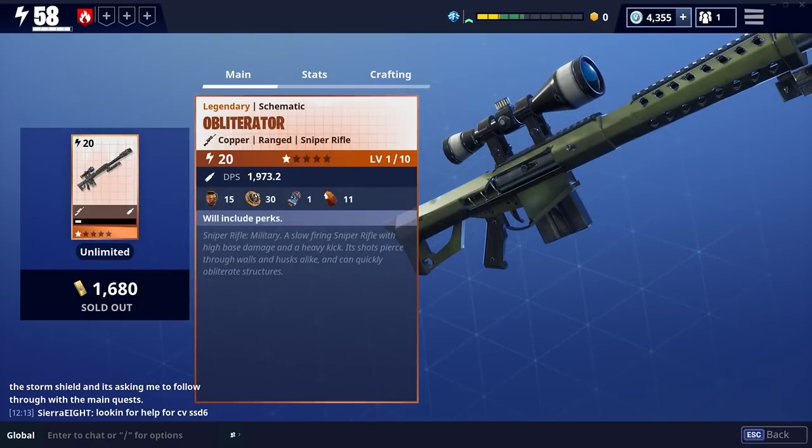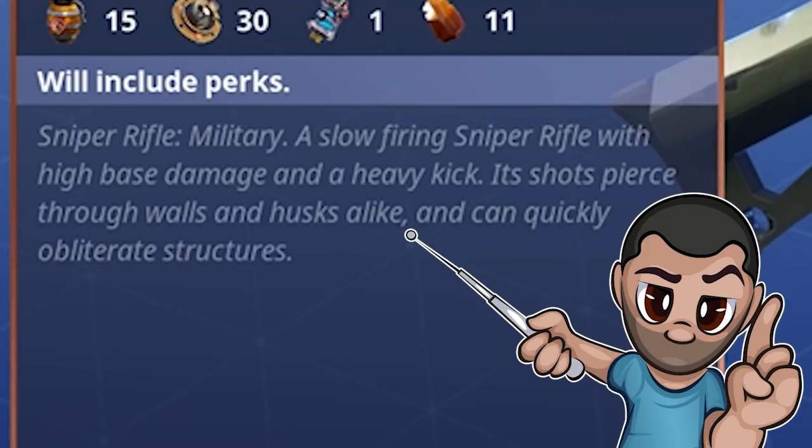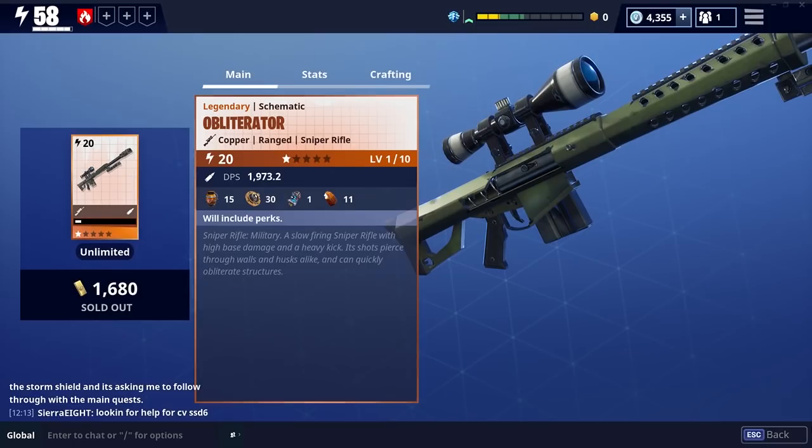What I want to check out today is this new sniper rifle that's coming to the event store — the Obliterator. It's a sniper rifle, military class, a slow firing sniper rifle with a high base damage and a heavy kick. Its shots pierce through walls and husks alike and can quickly obliterate structures. That sounds like something that's right up our street, so let's jump in game and see just how good it is.